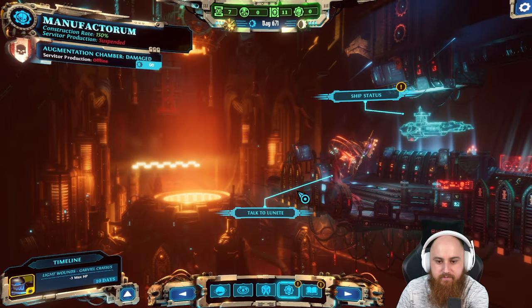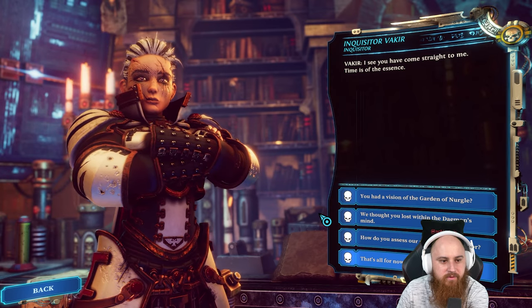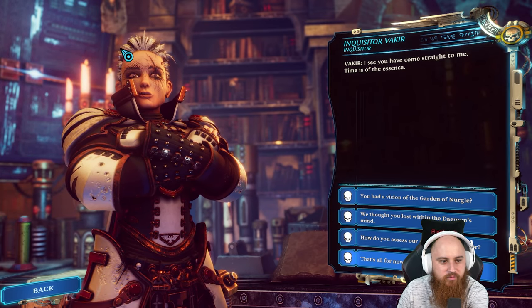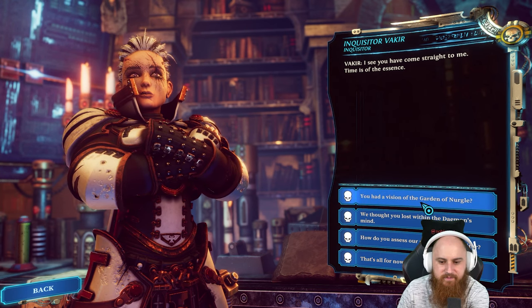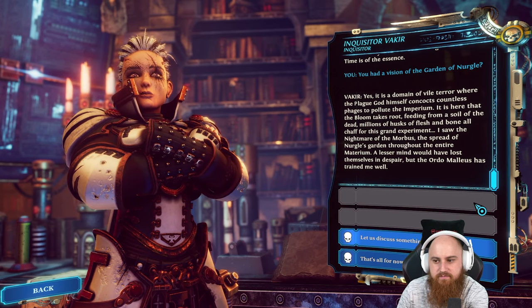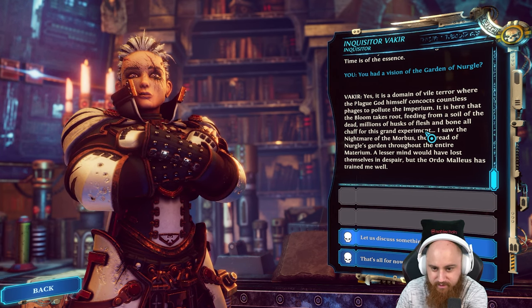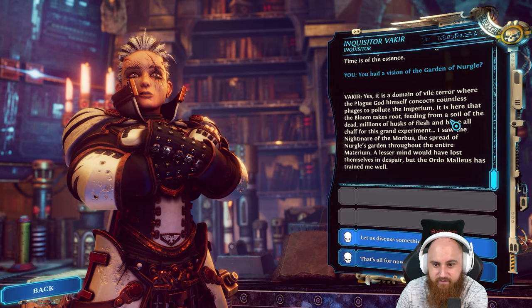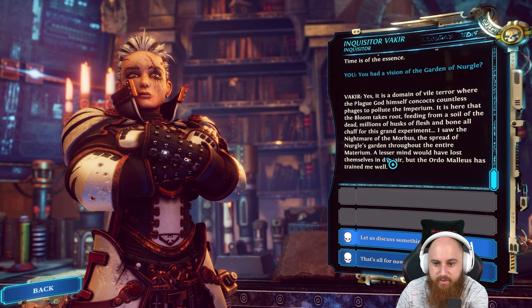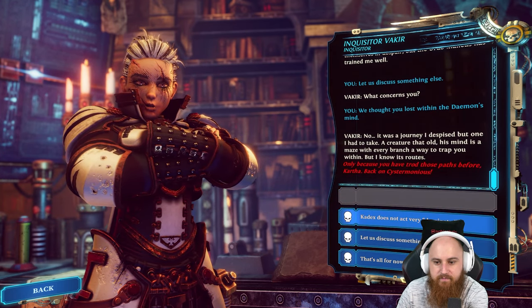I pray we will be back on Titan soon. The Inquisitor has come straight to the commander - time is of the essence. We had a vision of the garden of Nurgle spreading throughout the entire Materium - a vile terror where the Plague God himself concocts countless plagues to pollute the Imperium. Here it is that the bloom takes root, feeding from a soil of the dead. Millions of husks of flesh and bone, all chaff for this grand experiment. A lesser mind would have lost themselves in despair, but the Ordo Malleus has trained me well.